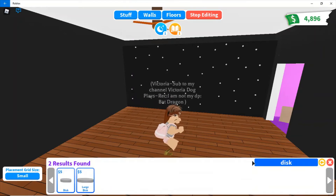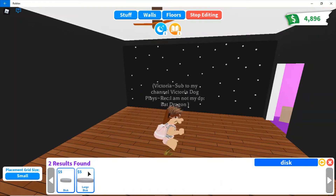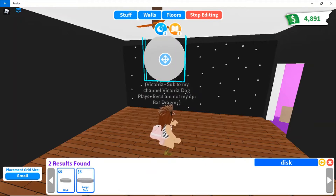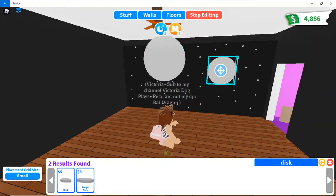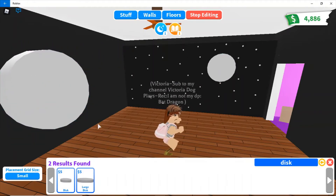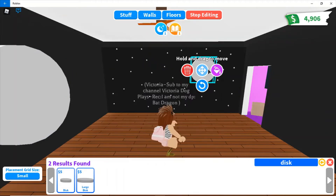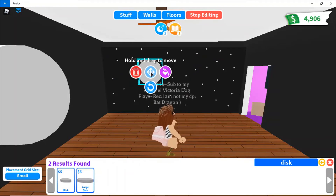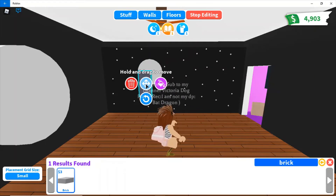We are making an Among Us character — any color you want, you can use any color. So you are getting this disc over here. Let's save that for later. So you're gonna get this disc. Once you get the disc, you're going to want to grab some bricks. Okay so the bricks — pretty nice.